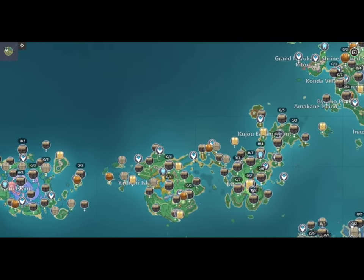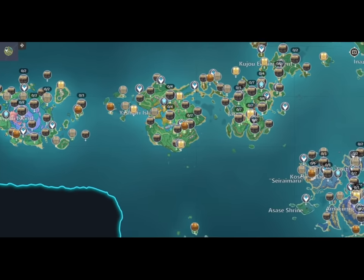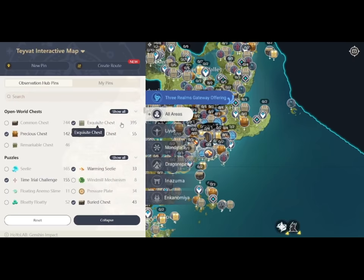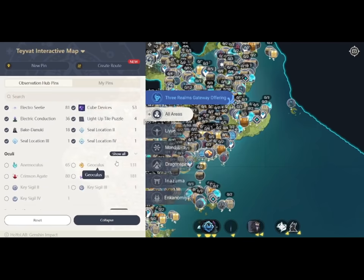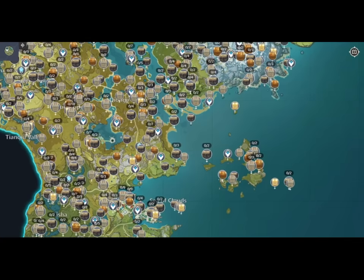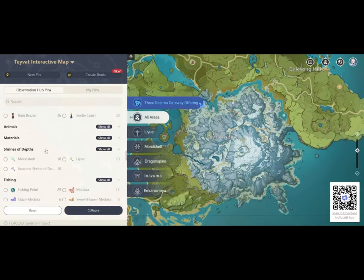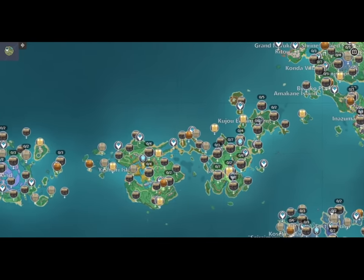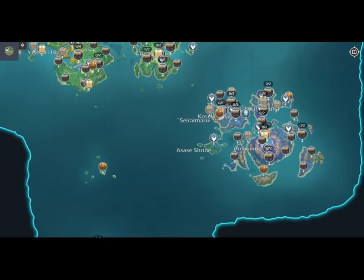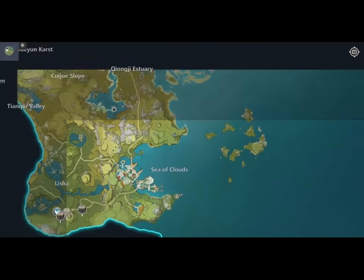Tip 3: Use interactive maps. These things are honestly so helpful they're practically a requirement for easy exploration. I've left links in the description to two that you can use. Just go to the left-hand side where the menu is and enable all of the essentials: time challenges, oculi, waypoints, statues of the seven, all chest types, all puzzles — all that jazz, and you're set. All the locations of everything you need, right at your fingertips. You can also enable shrines of depths if you haven't done that from step 1. Just note that you might need to search above or below you for certain things, since the interactive maps don't really account for vertical positioning, and should be used more as guides to know how many chests are in each sub-area, rather than as another set of eyes.